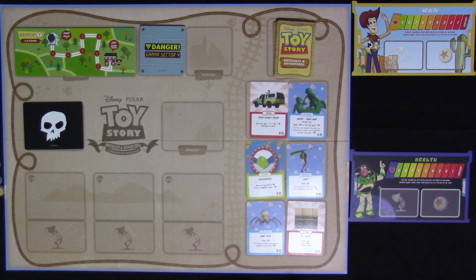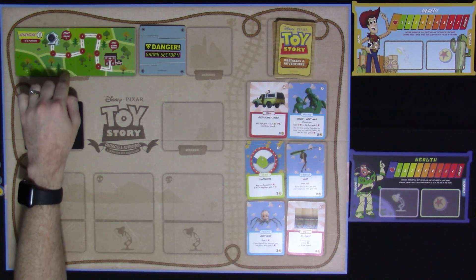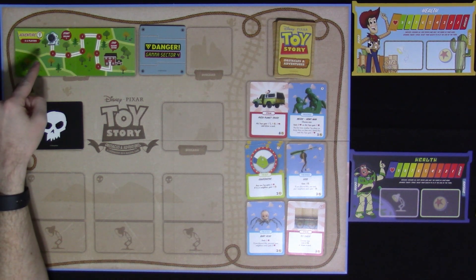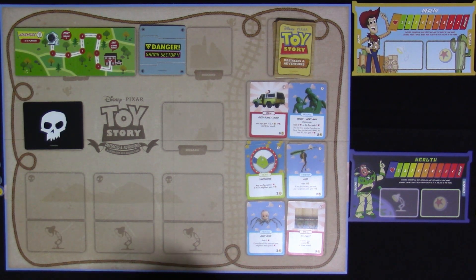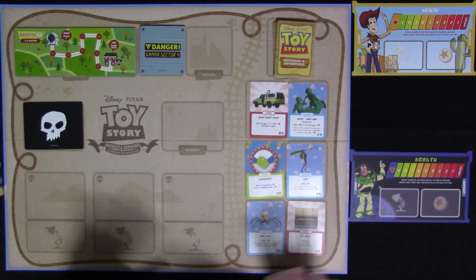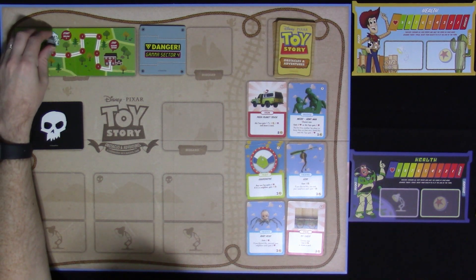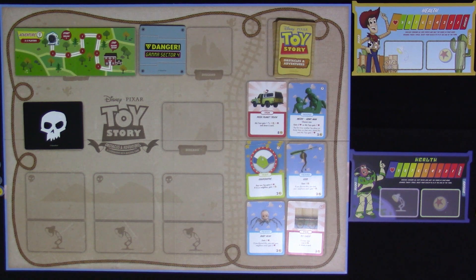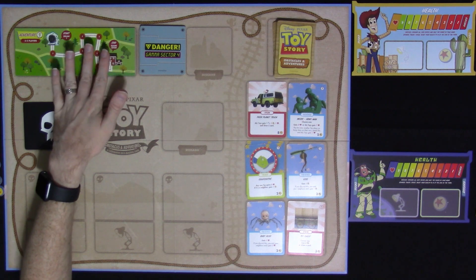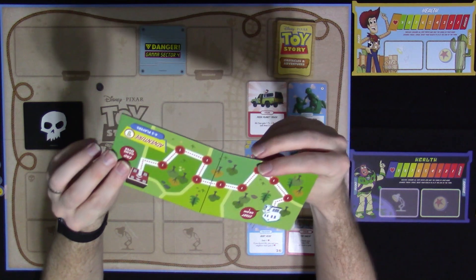It functions very much like Harry Potter, but the difference is you're playing on a scenario map each time. There's one for each game — it says adventure one and has two different sides: one for two to three players and one for four to five players. You have a token moving up and down the track, similar to Harry Potter.